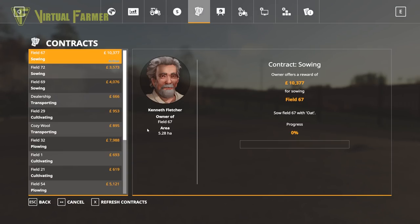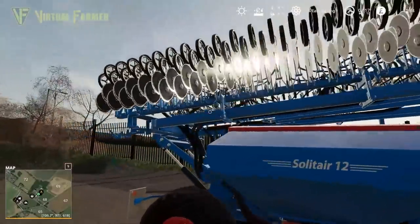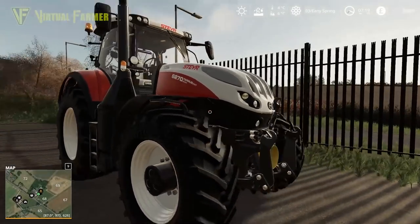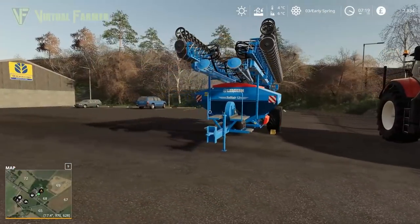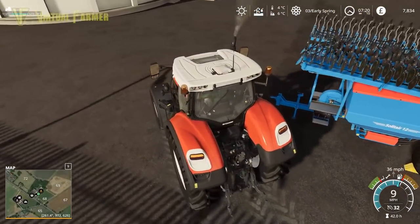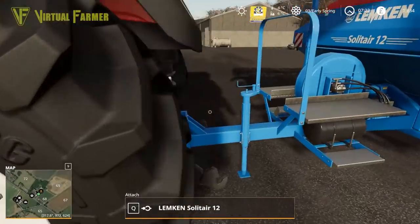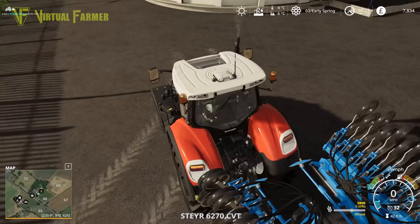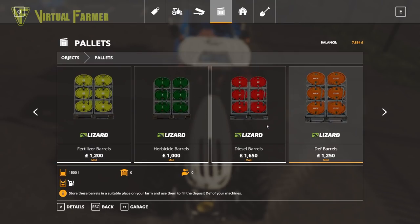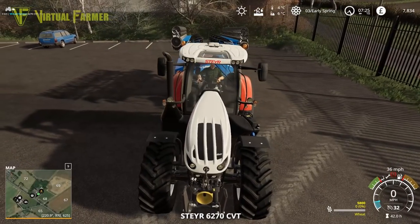We're going to borrow the items for that contract. We've got the Lincoln Solitaire 12 - this must be a pretty big field for this seeder because this is a nine-metre seeder - and we're back with the STXA 6270 Terrus CVT. Once we've hooked this up we can see how much seed it takes. I'm going to fill it with seed; we may not end up using all of it. It holds 5,800 litres - wow, that is quite a bit of seed. Whatever seed we don't use, when we return this we'll get the money back.